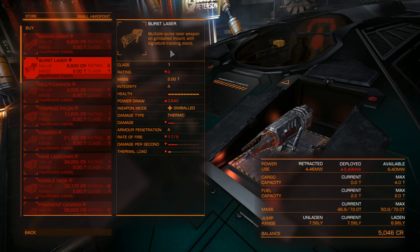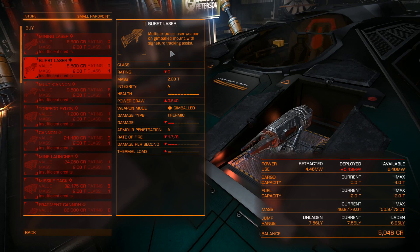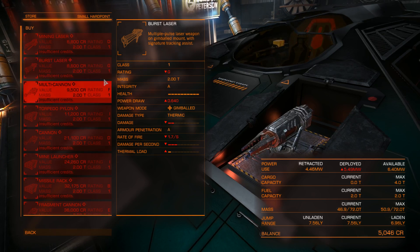Lasers are a good thing to start with. They do draw more energy than particle weapons or kinetic weapons, but they are maintenance-free and don't take up ammo. Ammo consumption — especially of cannons and multicannons, my personal favourite — you must not underestimate. They are expensive to reload. So keep in mind when you start you don't have much money, but once you've made some you'll want to upgrade to a burst laser.